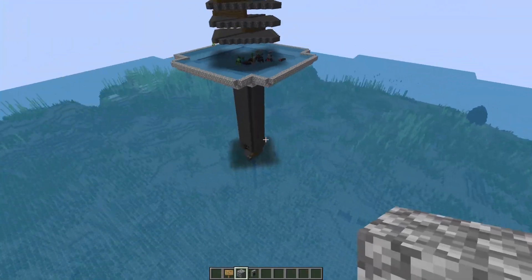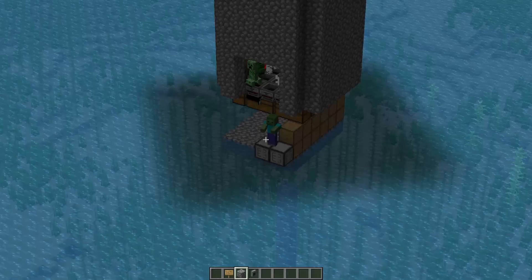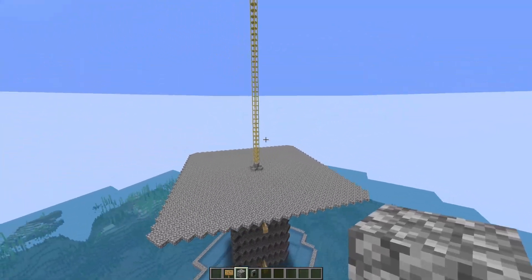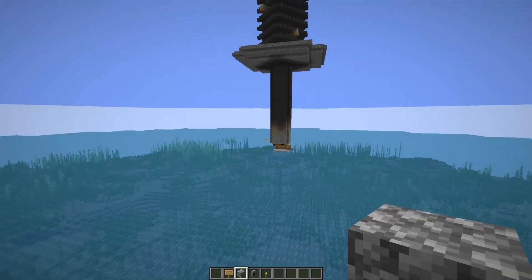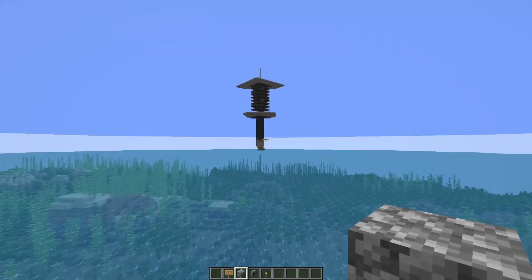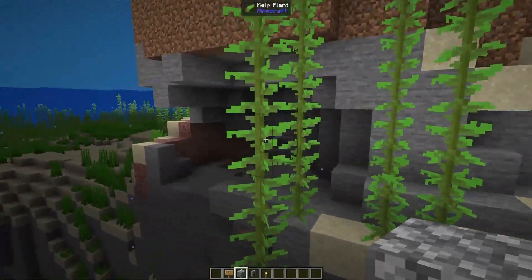If you're standing somewhere else or not over an ocean biome, there could be other caves or spawning spaces for mobs that reduce your rates quite a bit. For the best rates, build over an ocean biome with no land in a large radius. We're going to head out to an area of the ocean where there's nothing else around.